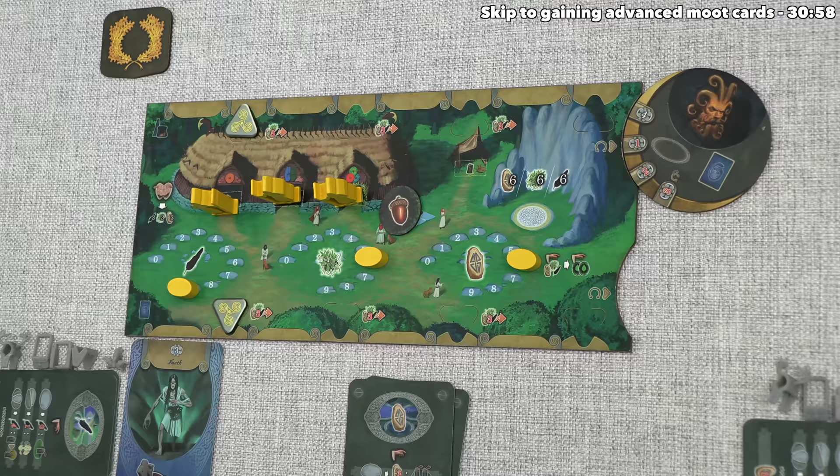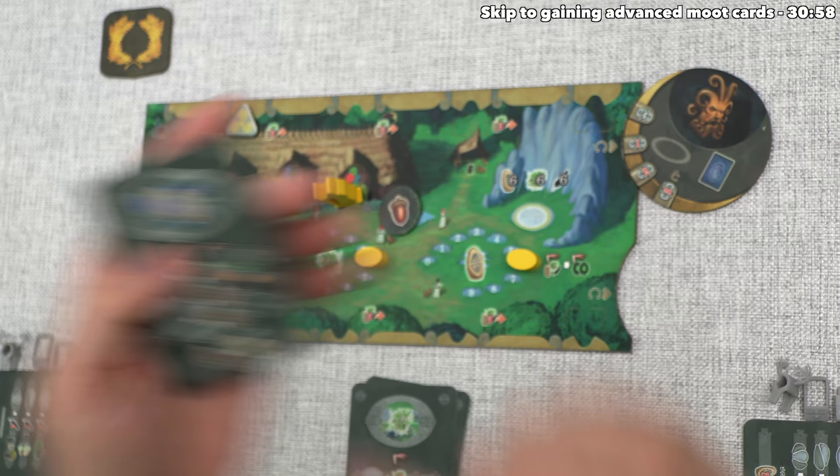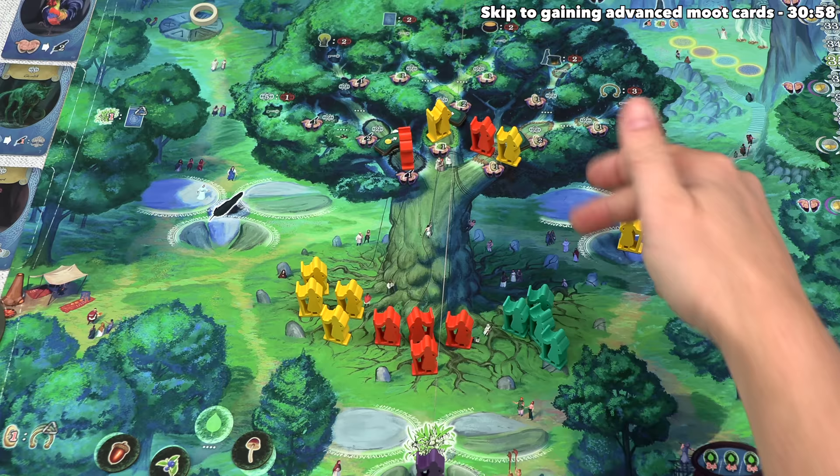After considering their options, yellow has decided to start by visiting the rune temple, and they want to activate the three stone option. That is going to cost them four runes, so they'll go down to two, and then they'll send an active druid out to that spot. That's the first druid going on to that spot, so they don't have to suffer a penalty of putting another active druid down as a passive one under the tree.